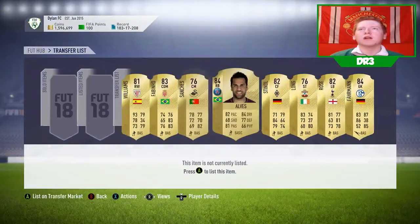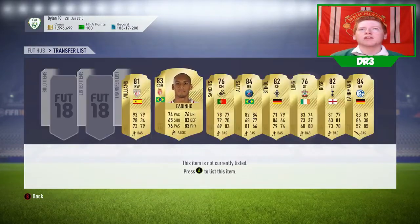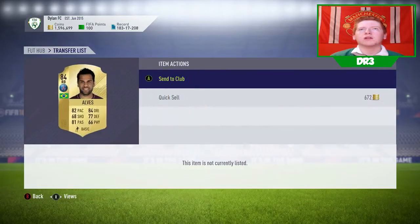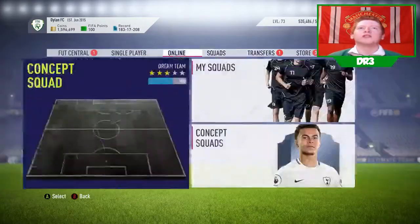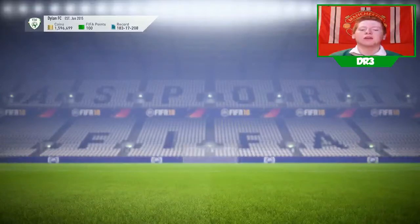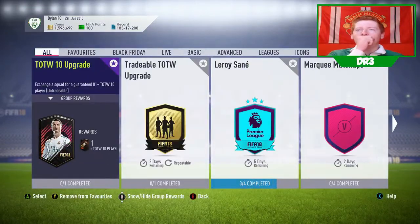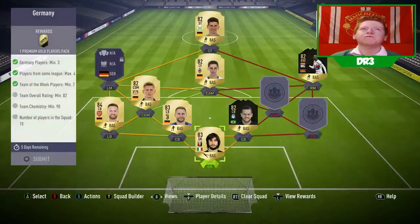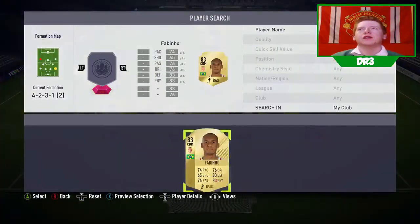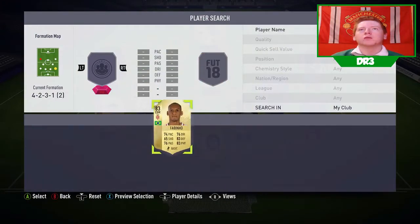We're just here for the end product, so we need to quickly head over to the transfer market and we need to send Fabinho and Dani Alves to the club. Oh, we actually didn't have Fabinho in there — shit, I could have used him. Sorry about that.